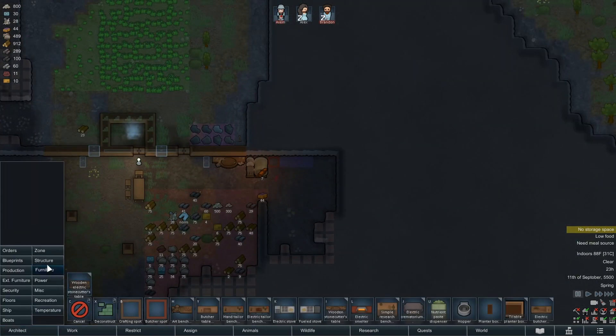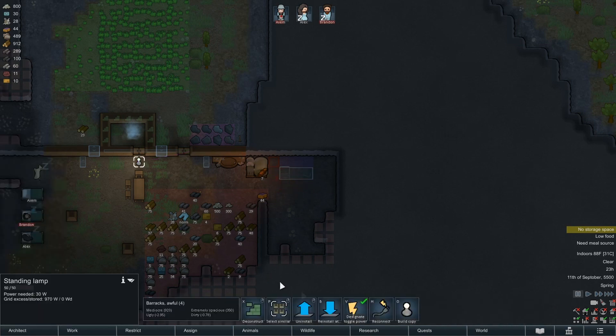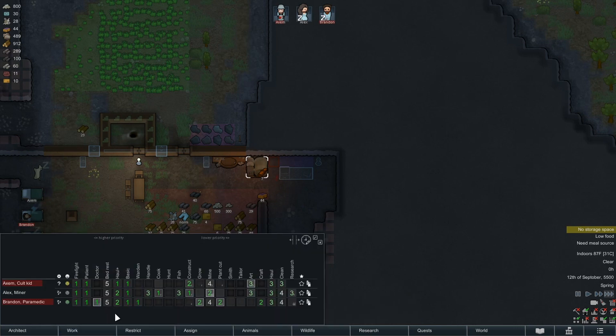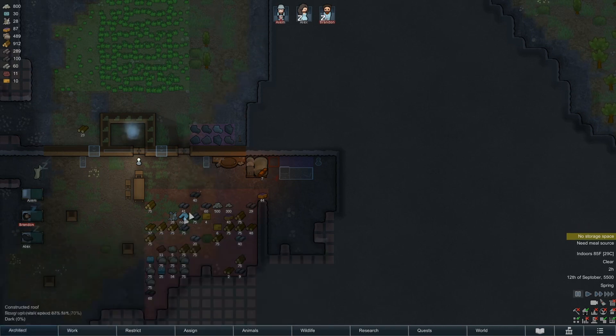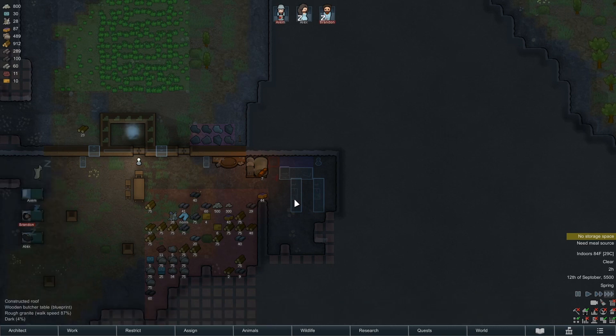Let's go ahead and make a stove — I want an electric one. I'm gonna want some light for that as well. We have tons of power so that's not a problem. So why was she constructing over butchering? No idea. Let's get rid of this — we'll do a butcher table because we can. There we go. Didn't need two of them.